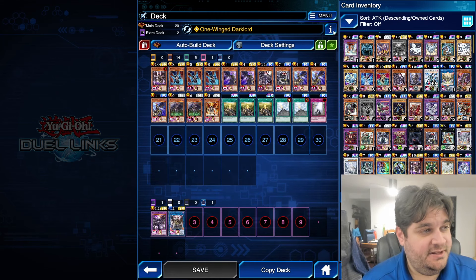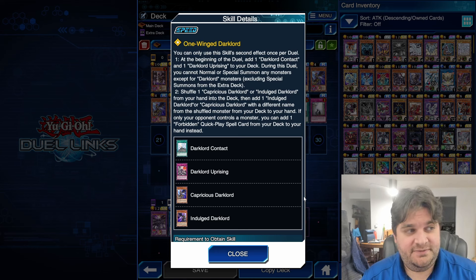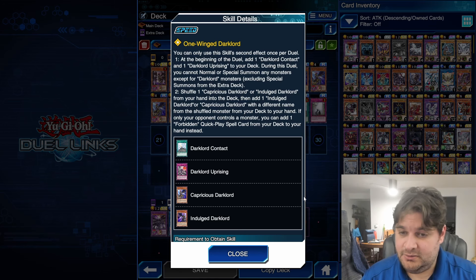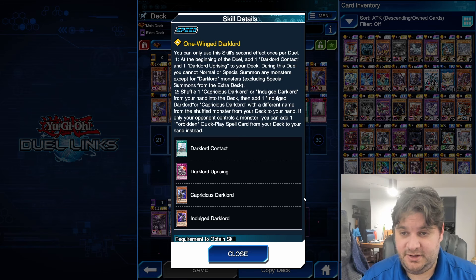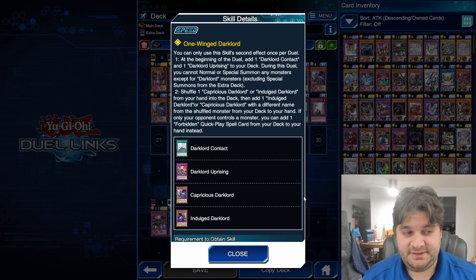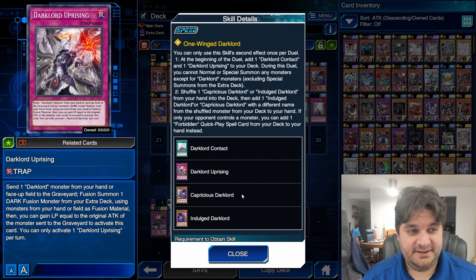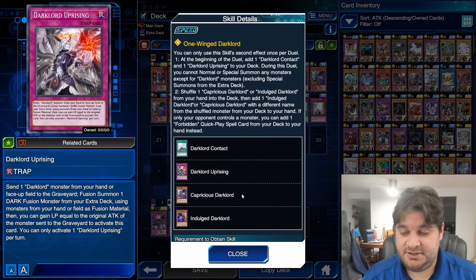The skill is called One Winged Dark Lord. You can only use this skill's second effect once per duel. At the beginning of the duel, add one Dark Lord Contact and one Dark Lord Uprising to your deck. Dark Lord Contact is a limit three card, so being able to add a third copy to your deck while still playing one copy of the other limit three Dark Lord cards is pretty good. Dark Lord Uprising is skill locked — this card is not in the game, so the only way you can get it is with the skill, which is fair.